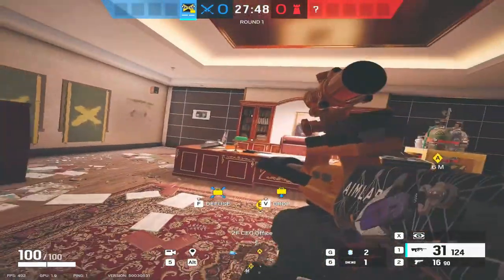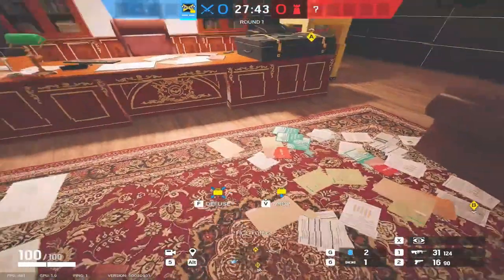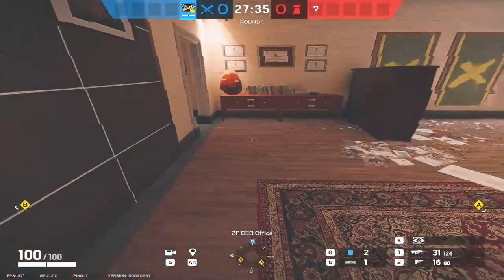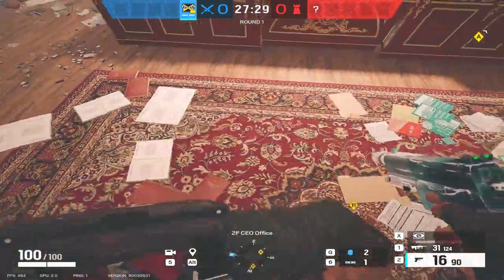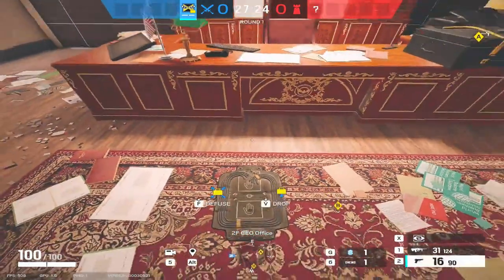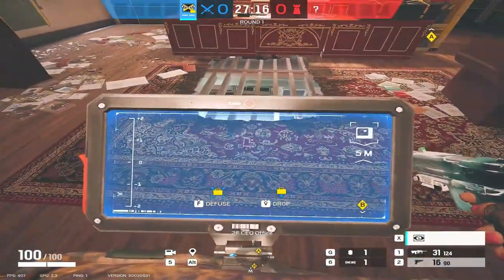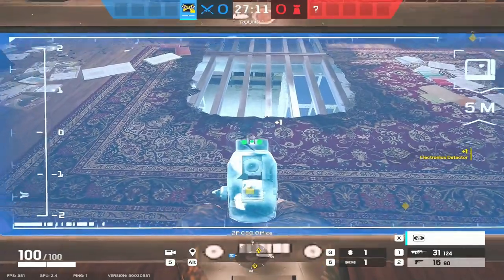Now let's talk counters to Pulse. I'm playing IQ and we're in the bombsite — don't plant because there's a Pulse below. IQ is arguably the best counter to Pulse because when you use your IQ scan you'll see Pulse through the floor. Bear in mind when you scan Pulse, the only thing that gets picked up on the IQ scanner is the pulse scanner itself — that isn't Pulse shooting, that won't result in killing Pulse directly.